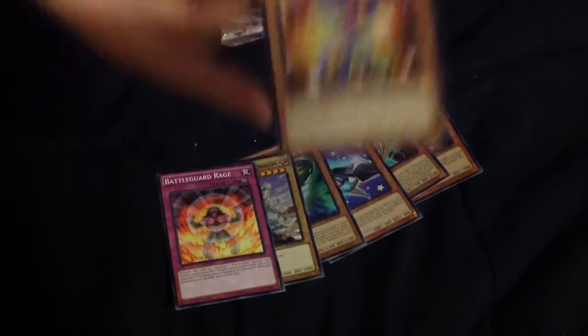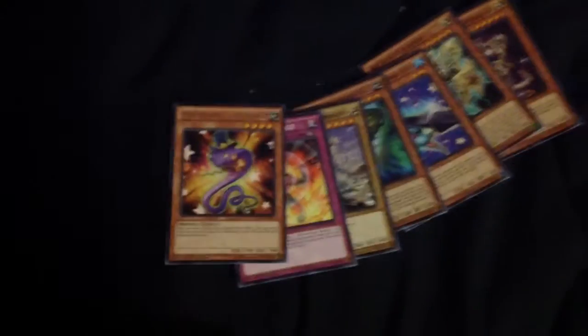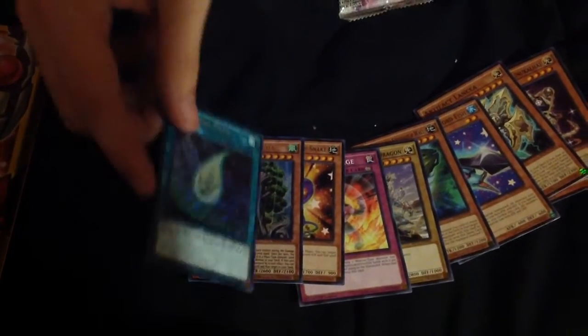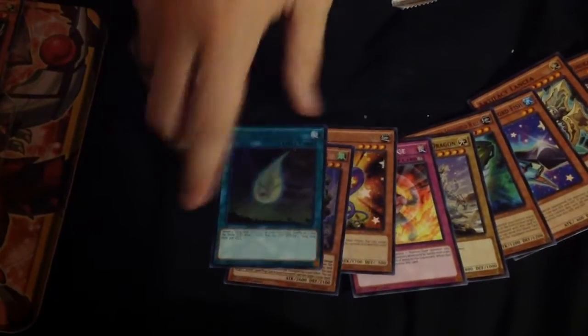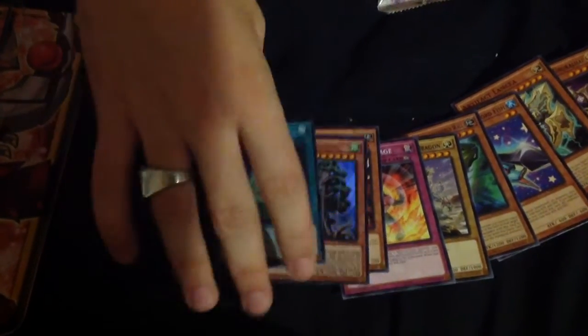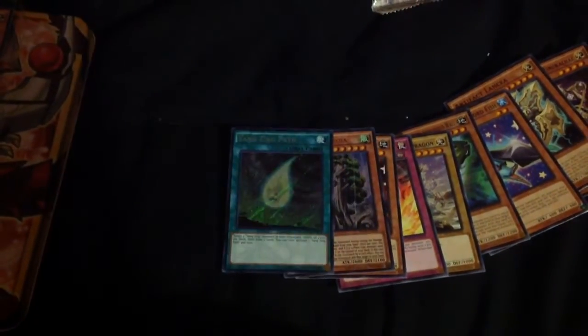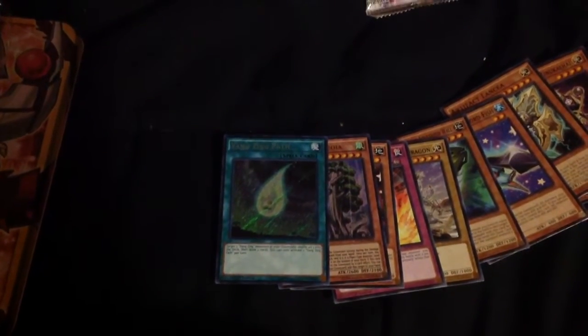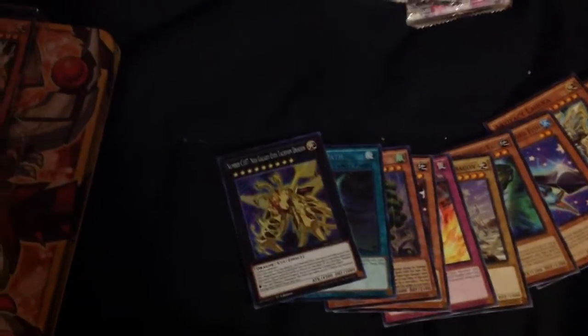Okay, snake. For our ultra, we have Sylvan Sage Koya. For our secret, we have Yangzine Path. Pretty nice to get to pull, since they just announced the counter trap for Yangzines, which is basically a searchable Inferno Barrier — so that deck will be really, really good once that comes out. And for our super, we have Number C107 Galaxy Eyes Tachyon Dragon.